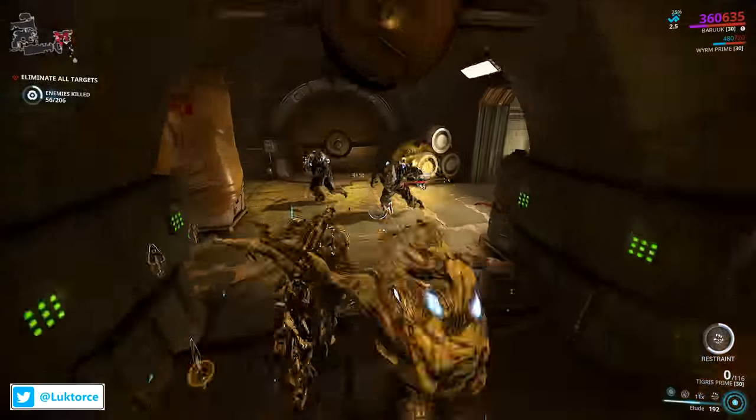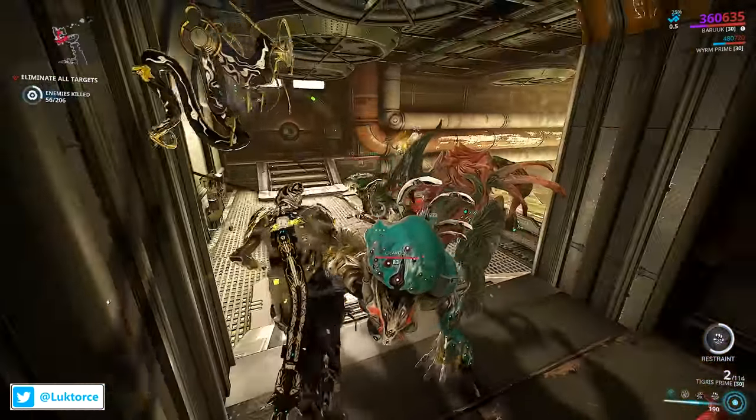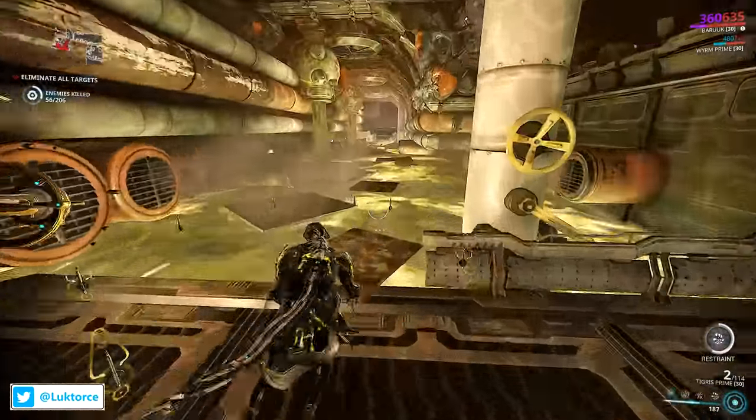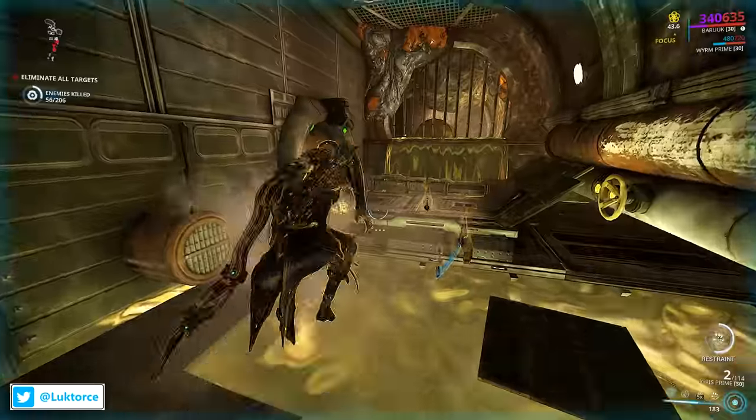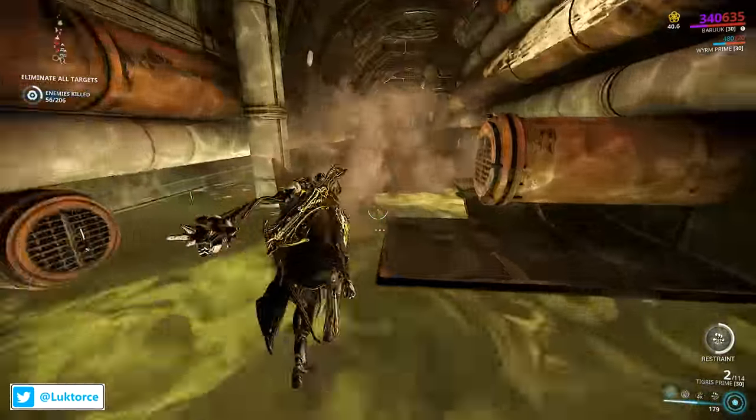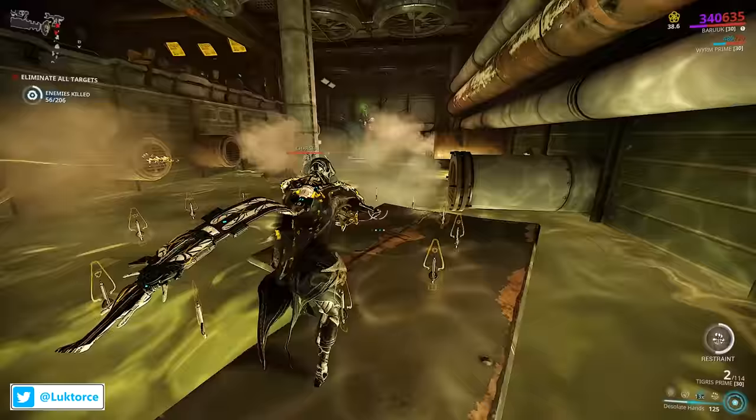Just a tiny bit of a heads up with the builds that I'm going to show — Baruch's Desert Wind Exalted Fist build is pretty bare bones and I haven't invested any forma into it yet, but as I've got other frames to focus on building and rebuilding their builds right now, I'll come back to Baruch sometime in the future for his fists.